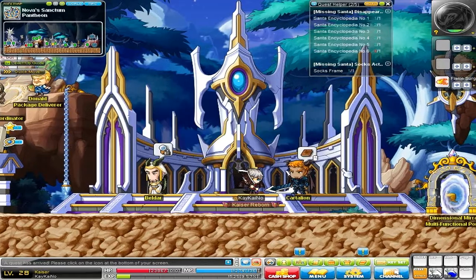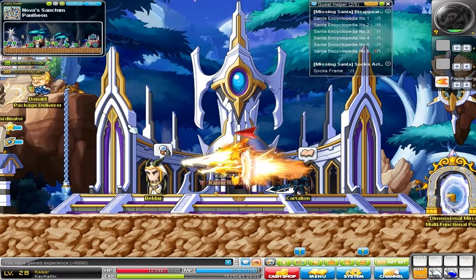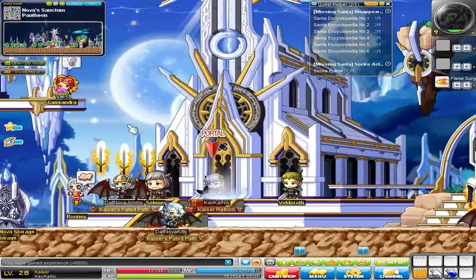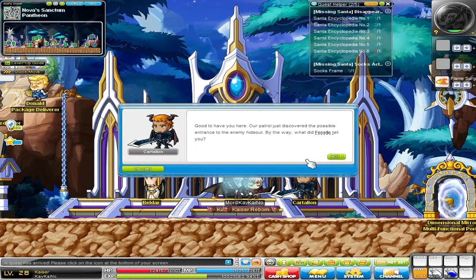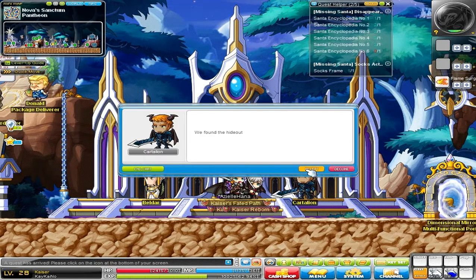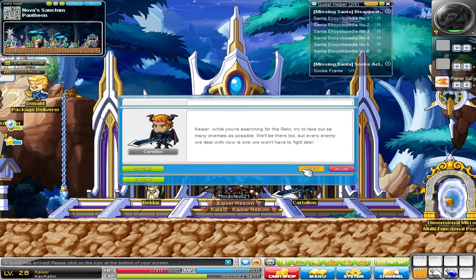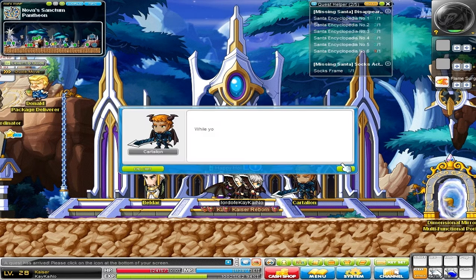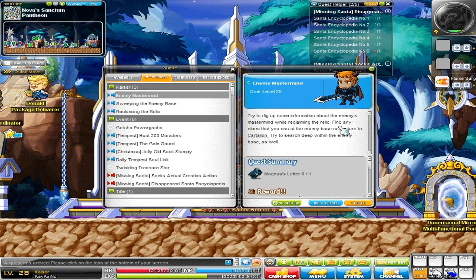Reclaim the stolen relic — I'm guessing that's going to finish up the second job advancement after you finish this. Here's concern number one. Let's go back to the sanctuary and finish that quest off. This guy gives so many quests — pretty sure I have to complete all of these. I don't have a choice, but let's see what I have to do: sweeping enemy base, enemy mastermind — those are the quests I have to do. Let's go ahead and finish all of them.